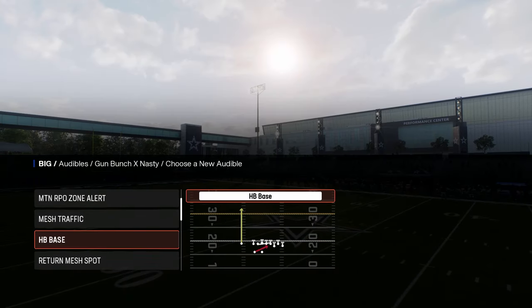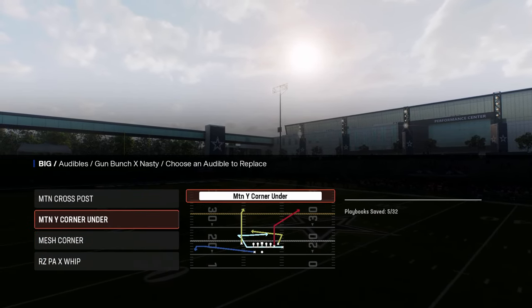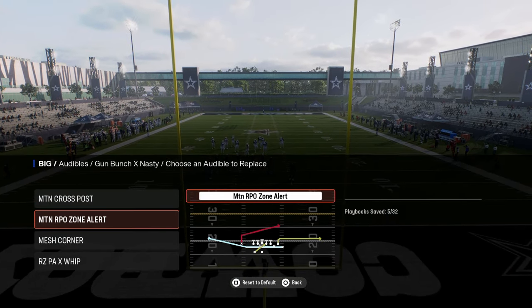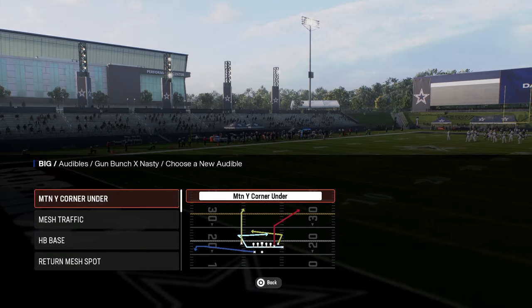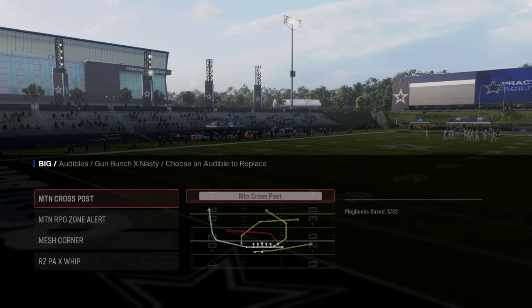We have Motion RPO Zone Alert as our run play — we're basically building around this motion scheme. We also have Mesh Corner, which is a good play. And then there's Motion Corner Under, which I want to take a look at as well.